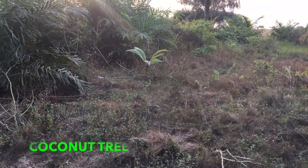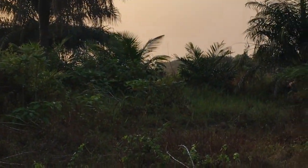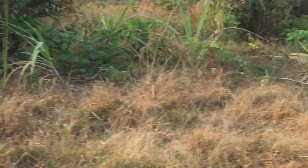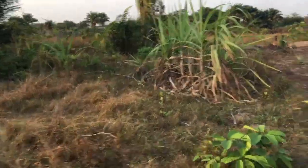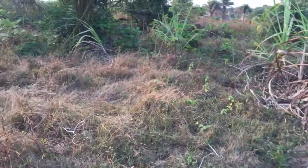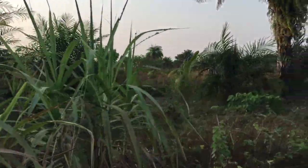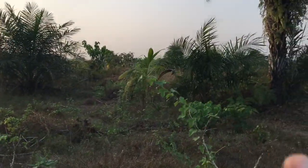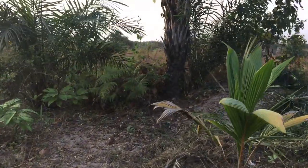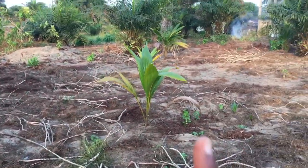I got some coconut right there, and more coconut over here. That's a coconut tree right here too — I got the whole area in coconut trees. That's a coconut, very nice fruit. Got some sugarcane right here as well. Sugarcane and coconut again right here — coconut grew very well here too. The whole line you can see over here is coconut.